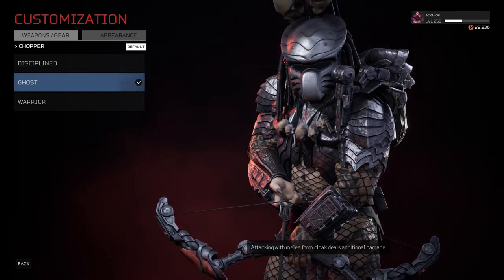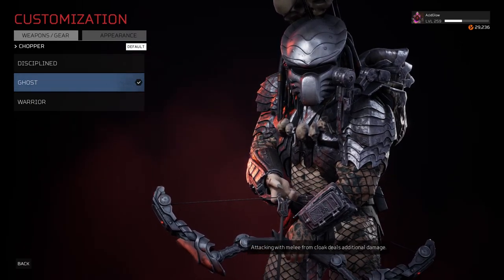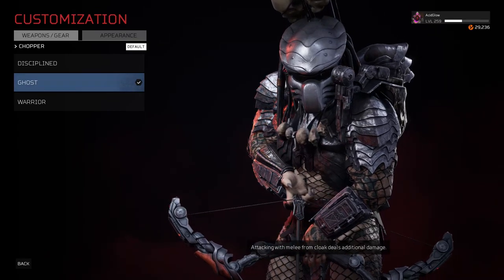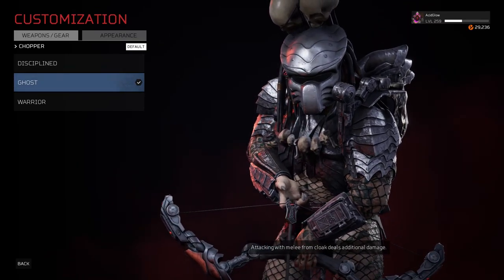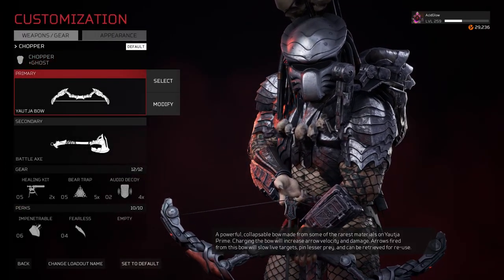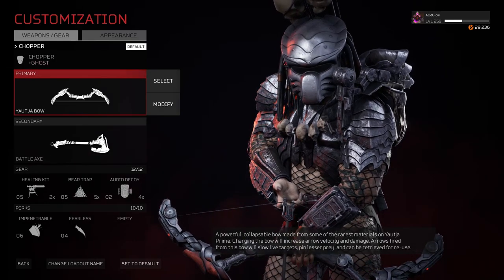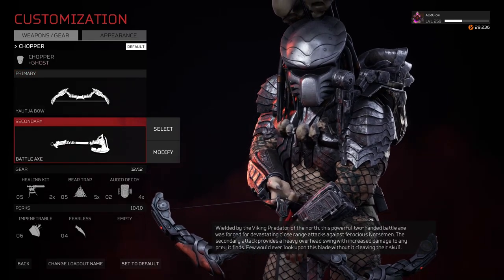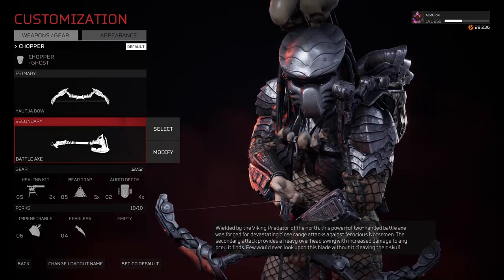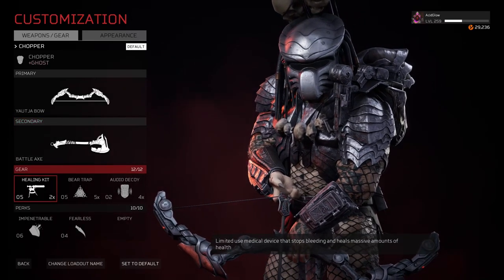Out of these specializations, I'm looking at Ghost — attacking with melee from cloak deals additional damage. I'm thinking I'll try to copy the build I made for my Samurai Predator a long time ago, with Ghost, the battle axe, and also maybe another perk to boost melee damage. Based off those three specializations, that seems like the best one. We're going to use the ultra bow for long range attacks, and then the battle axe as our main damage dealer for close range combat — it has a primary and a devastating secondary attack.